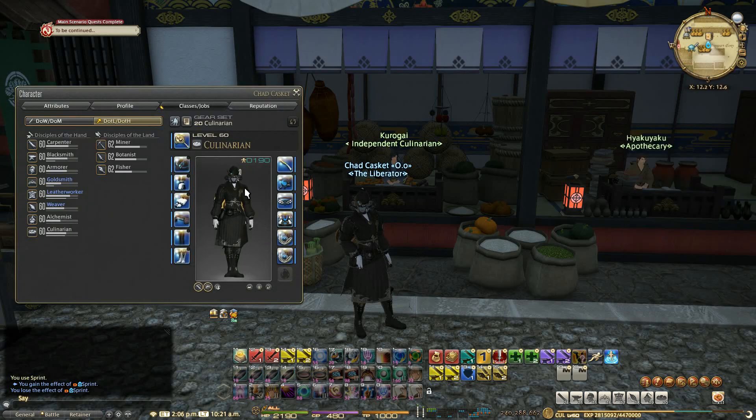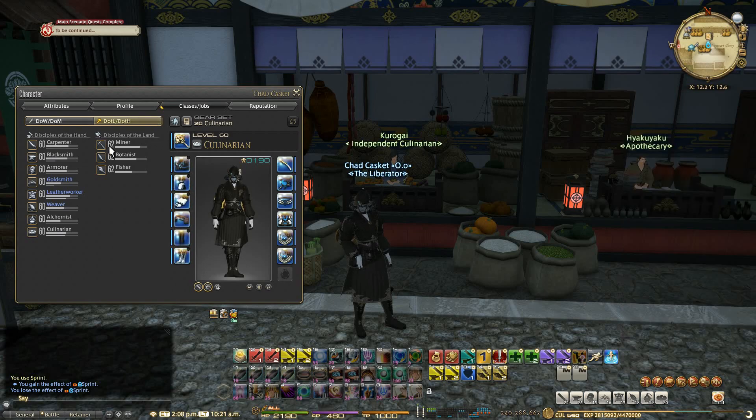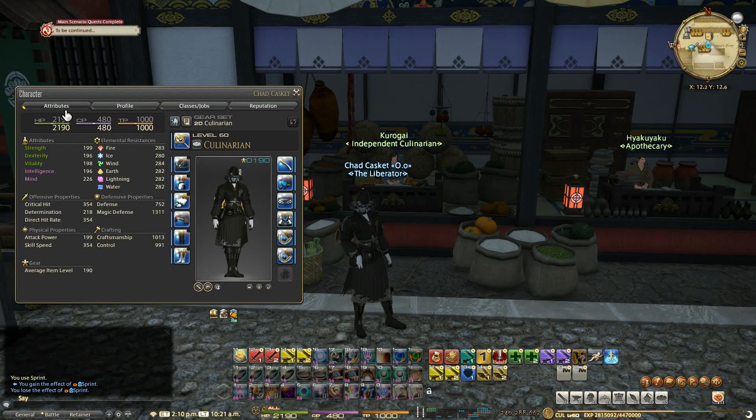We are still wearing our Ironworks gear that we had from Heavensward. I have not done any real big-time crafting, but I'll get into how I got those levels in a moment. Attributes are 1013 craftsmanship. Control is 991, but that's boosted with seafood stew, so it's 960 on its own. Culinarian is not one of my specialists. My CP is 430, but it's got a 50 CP boost from the seafood stew.